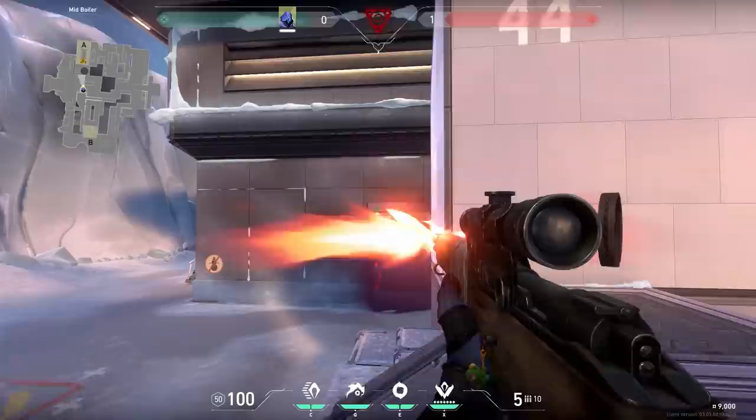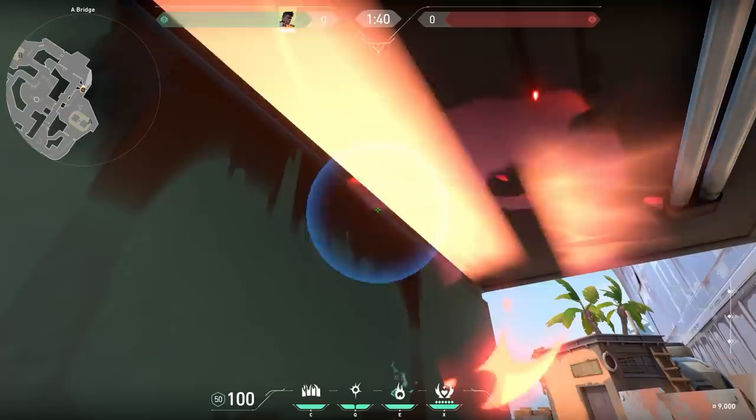If you are ever under the bridge with Phoenix, you can throw your molotov in between the bridge. It will land on top of the bridge, so it can save some time for you.